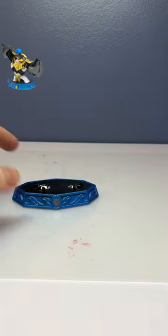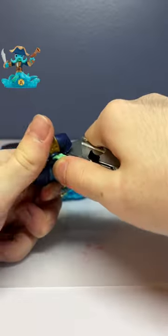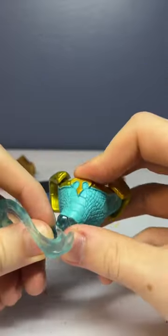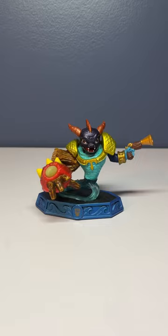So I ripped off the base from King Pen, cut the fire from Spitfire, torso from Snapshot, left arm from Washbuckler, right arm from Tree Rex, and finally grabbed a Spyro's head. I glued everything together and ended with the finished product of what I'm calling the Starter Pack Monster.